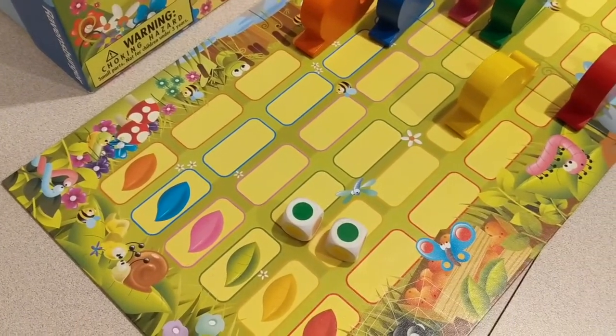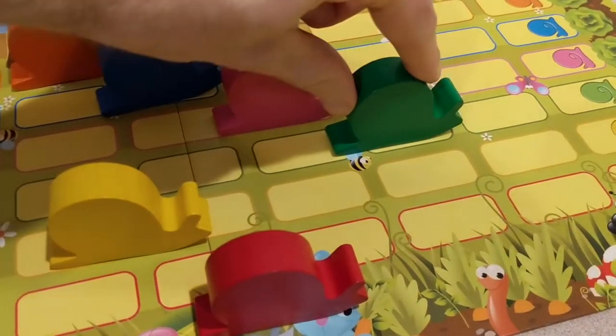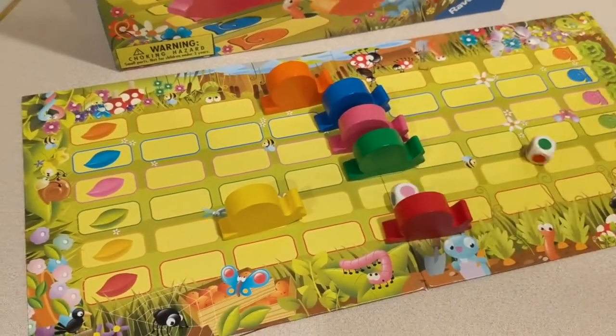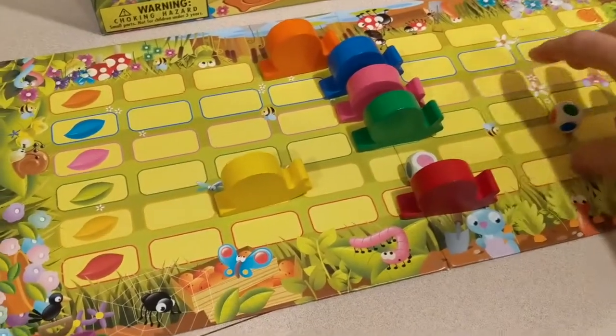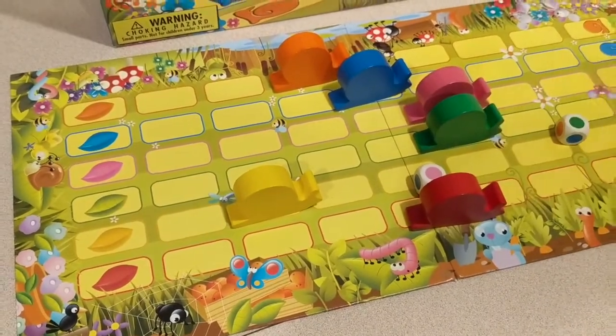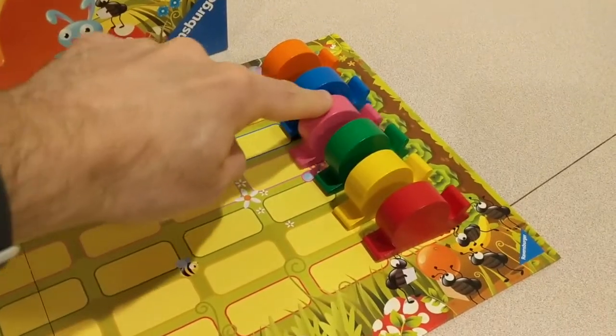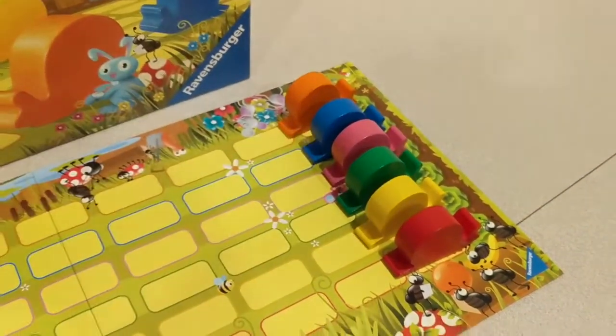If both dice are the same color, then the snail moves two spaces. Play continues until all the snails cross the finish line. There are two winners in this game: the player who picks the first snail to cross the finish line and the player who picked the last snail to cross the finish line.